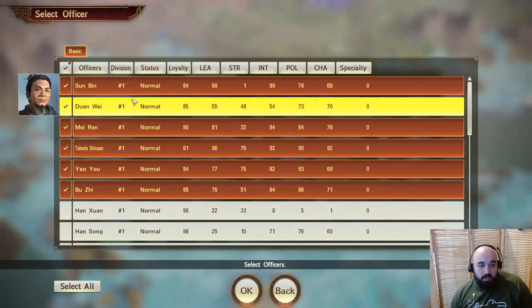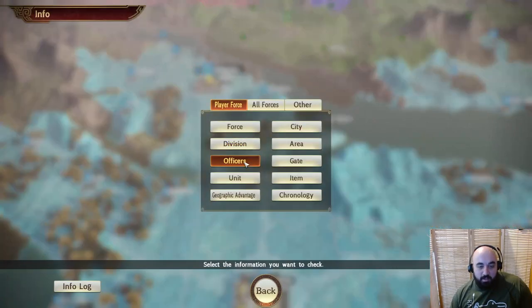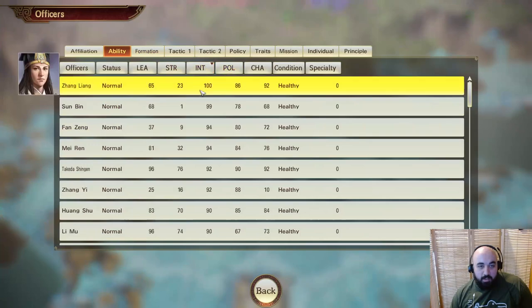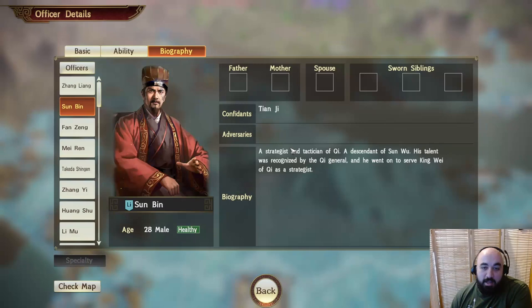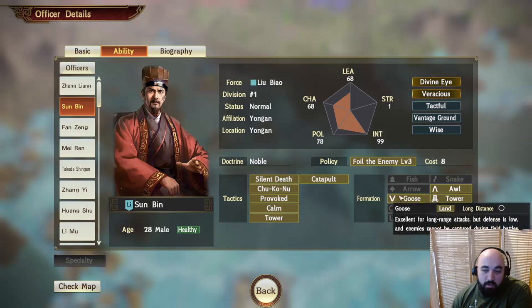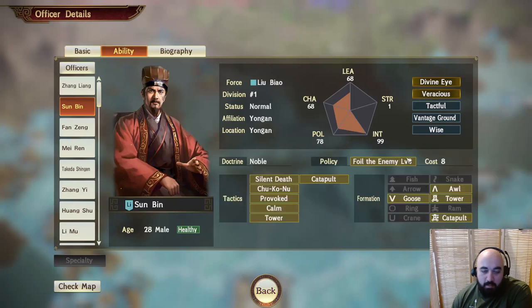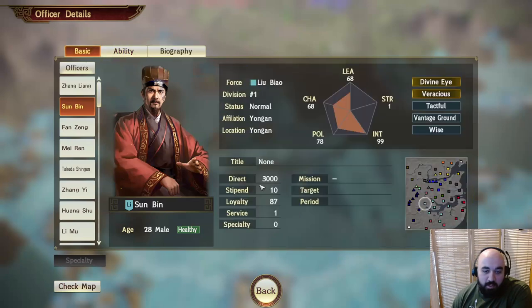Let's take a quick look at Sun Bin. He was a strategist of Chi, his talent was recognized. Notably he has a confidant, which is not always common among unlockable officers. He has Silent Death, which applies both Restraint and Disorder — two strong status ailments. You can fit him with the goose formation so he's in the background shooting arrows and putting down status ailments. He also has Foil the Enemy. I like him quite a lot.